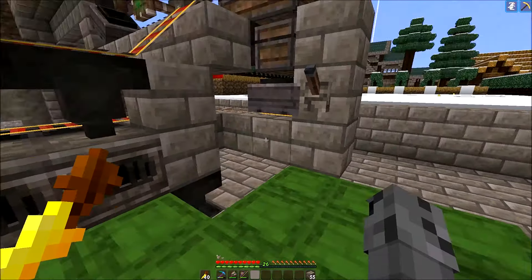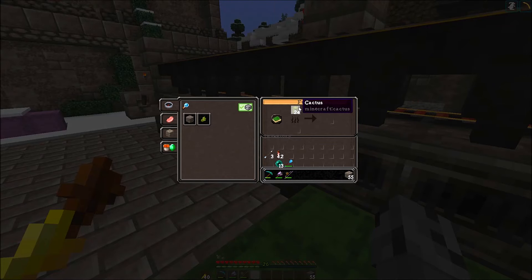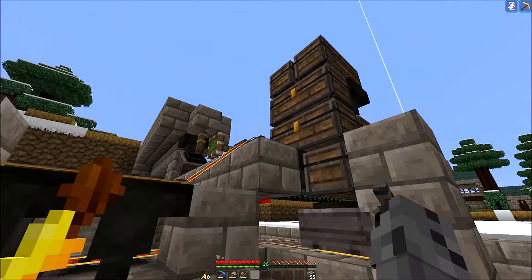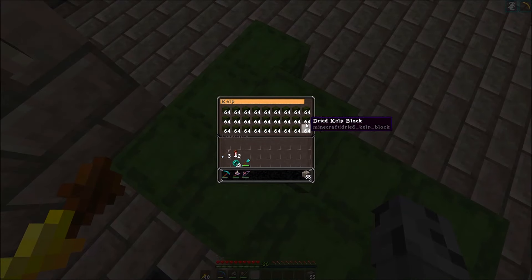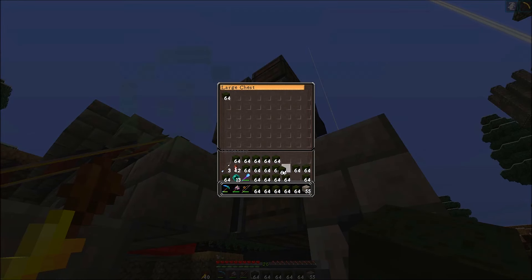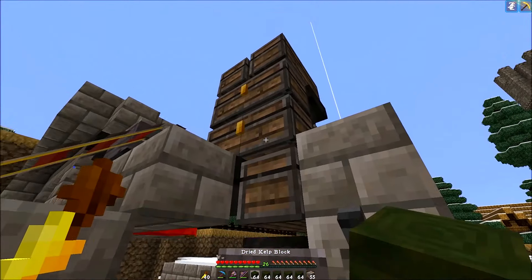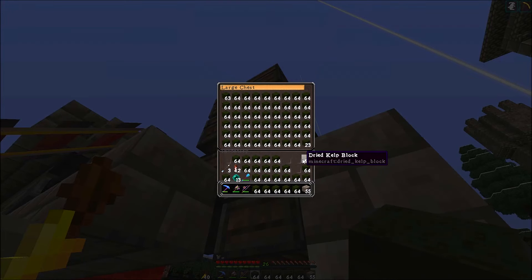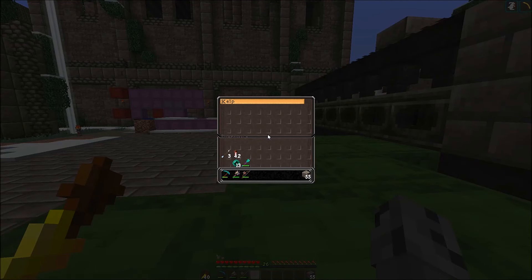All right guys, there we go — I got everything done. You guys can see the minecart going back and forth. We've got 24 items right now; the farm is really quick so I started it to avoid too many items lagging. Right now I'm just placing all our fuel into the chest right here. I added quite a few chests because I don't want to go back and forth — I just want to load everything up and forget about it for a while.